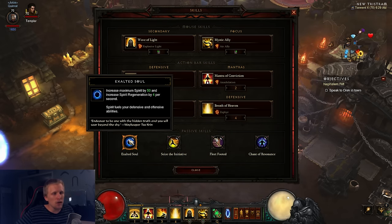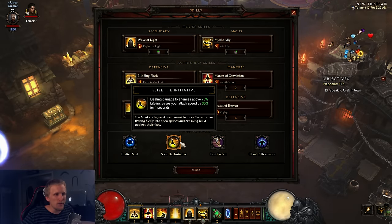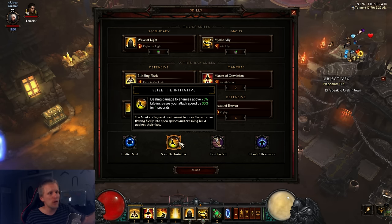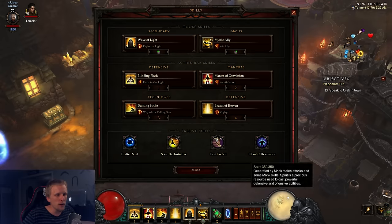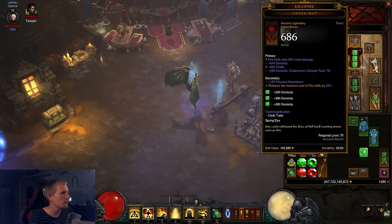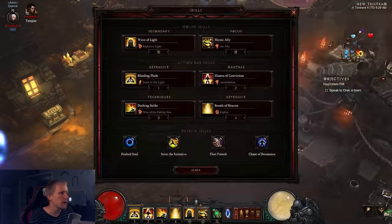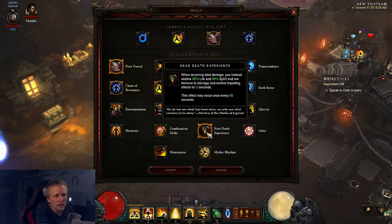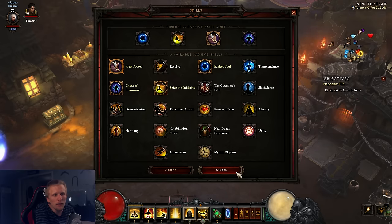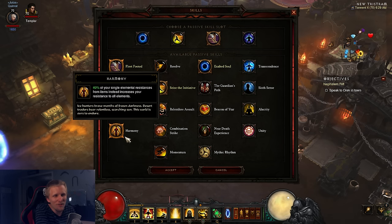We're using Exalted Soul for maximum spirit and four spirit regen — gives you redundancy. Seize the Initiative for 30% attack speed, which reduces animation time so you can Wave of Light and dash faster. Then Fleet Footed — this is probably the weakest passive. If you don't have a Hellfire Amulet, swap it out for Beacon of Ytar. If you're playing hardcore you can use Cheat Death, or make sure you have Harmony on your bars so you don't die — Harmony is overpowered.